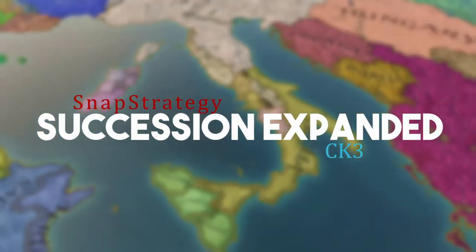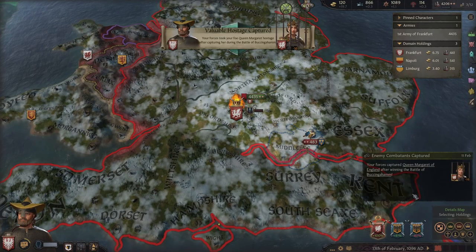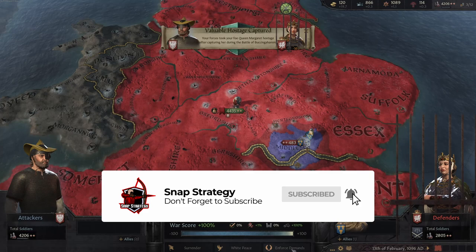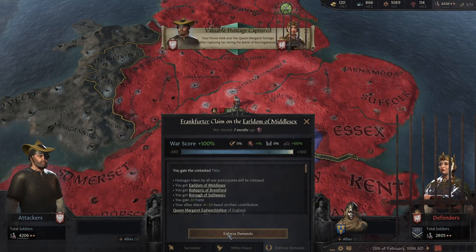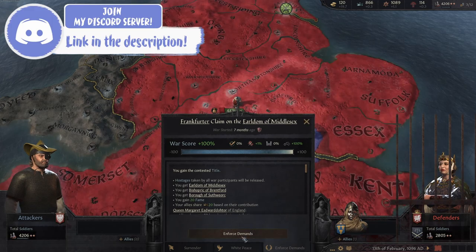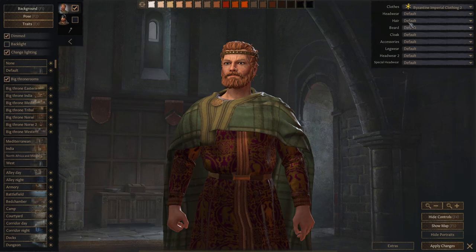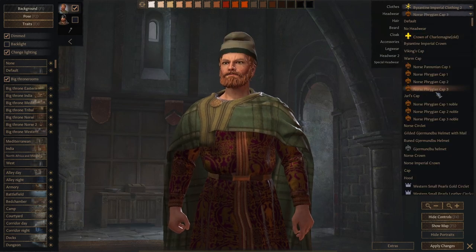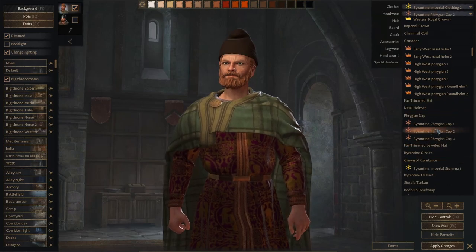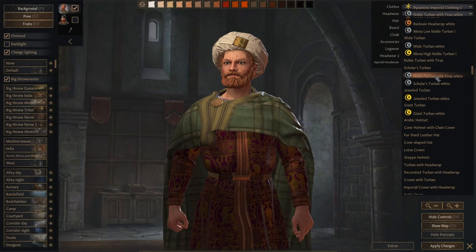Succession Expanded brings a total of six new Succession types to Crusader Kings 3, as well as some new historical events and changes to existing laws. I'll try and go over all of this and keep it as short as possible. This is actually the second part of the Expanded mod series, the first being Ethnicities and Portraits Expanded. So you know it has some of the best modders working on it, and it really shows. If you are new around here, do consider subscribing to keep up to date with all the brand new CK3 mods.